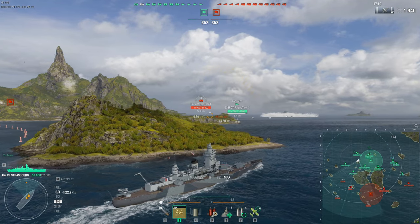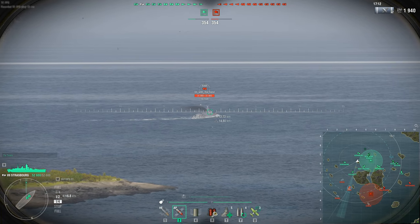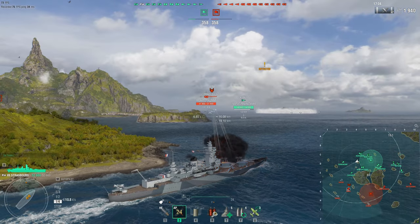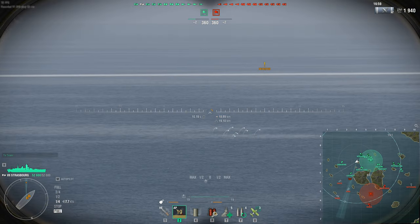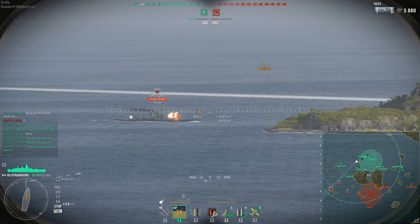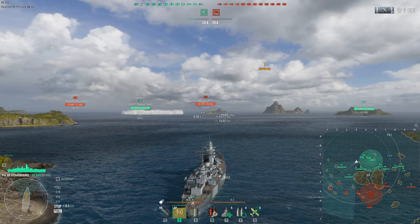The probably biggest noticeable difference between the two ships when it comes to their stats is the armor. Strasbourg, unlike the Dunkirk, has a 283mm main belt, while the Dunkirk has a measly 225mm belt armor. So you get about 60 more millimeters of armor, which, hey, that is more armor, sure. But it's still not the thickest belt by Tier 7 standards, and it's not really going to save you if you slip up and show somebody broadside.